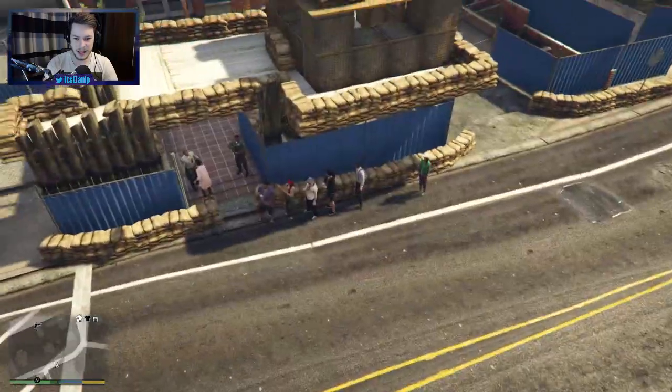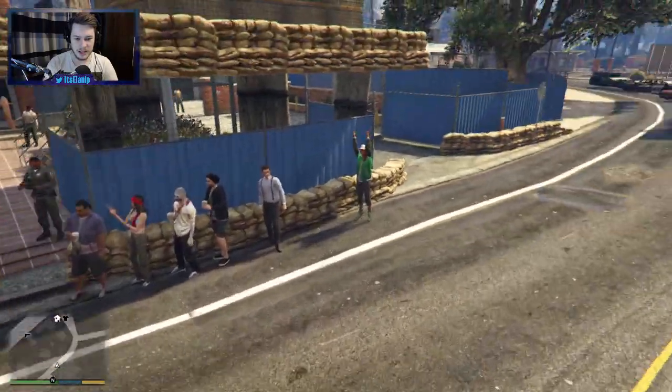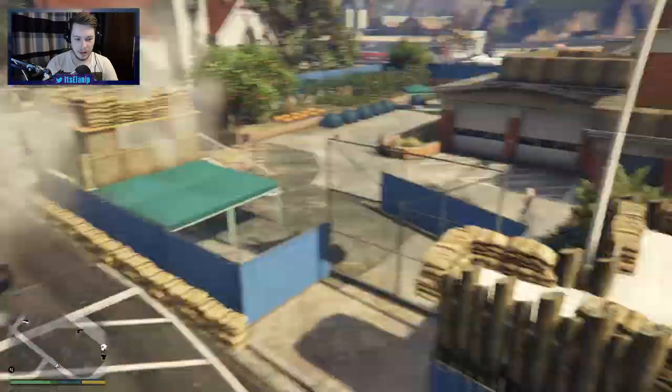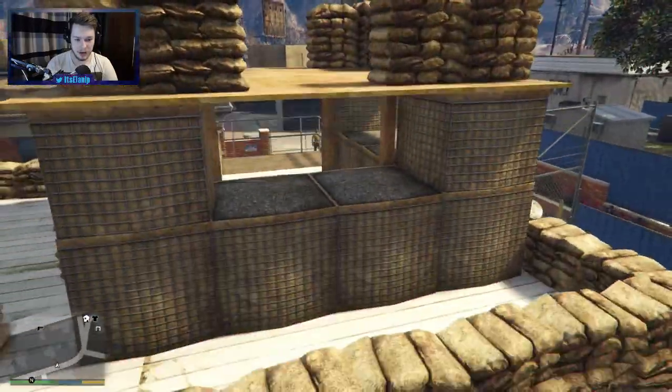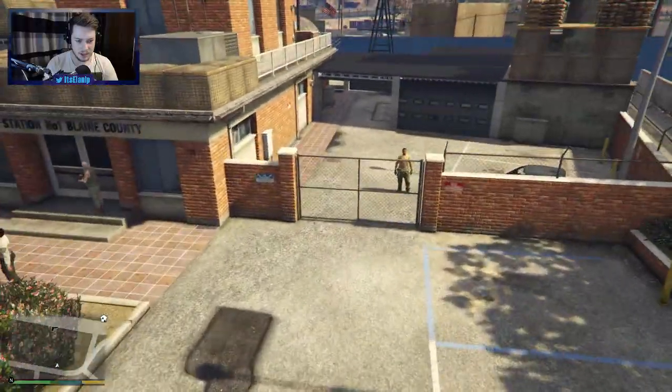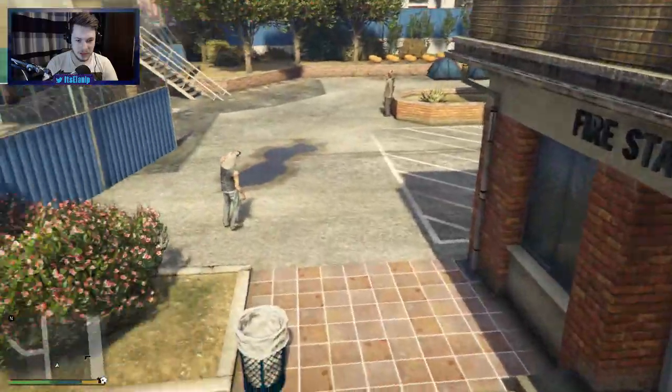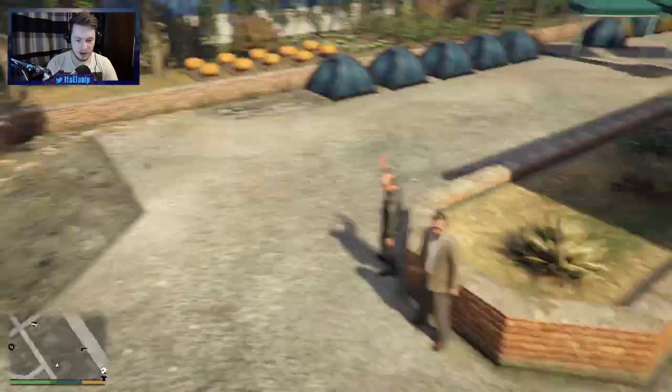This looks like an actual safe area as well. That's quite cool. So there's like a camp here. Oh wow, there is actually a camp here. I don't see any security... well actually, no, there's a couple of guards here. So yeah, there's a couple of people here — it's like a security area here, or some kind of area.